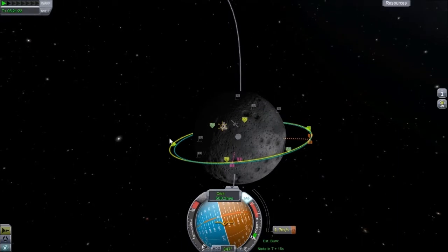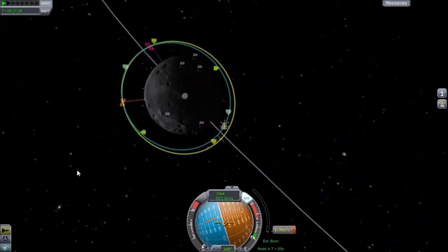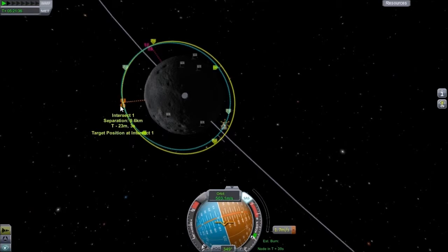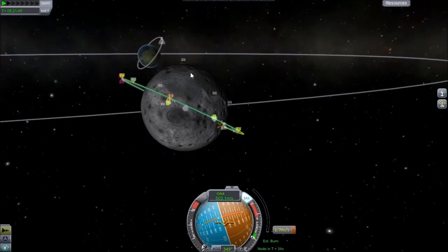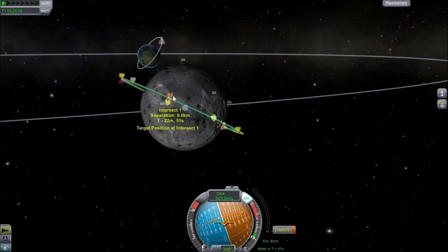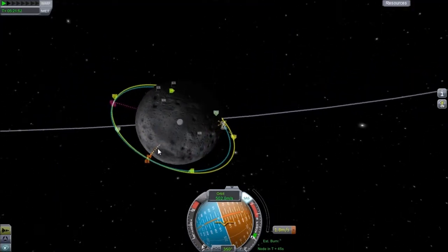We're looking pretty good — 9.6 kilometers distance. Quick save right there. We're about 23 minutes away, so off camera I'm going to refill my fuel tanks to the best of my ability and try to make this intercept just a little bit closer. Once we get over there I'll definitely get back with you guys so we can try our final docking maneuvers. I'm going to try to get the intercept to less than a kilometer.